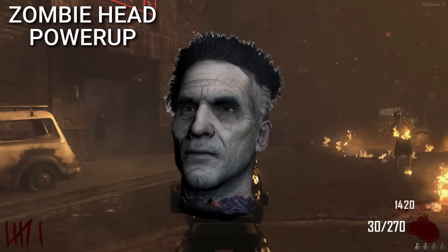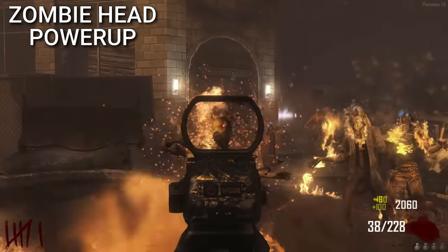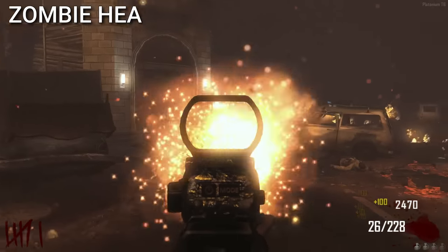Richtofen's head was supposed to be a power-up in Grief mode. It would have been throwable and could be stuck to players — whoever it was stuck to, the zombies would chase that player.